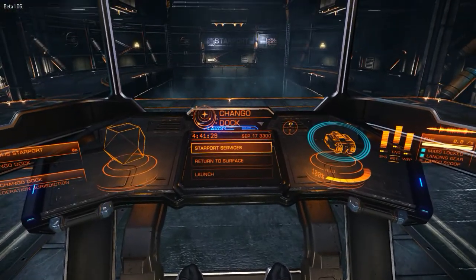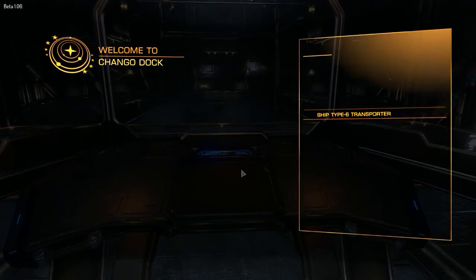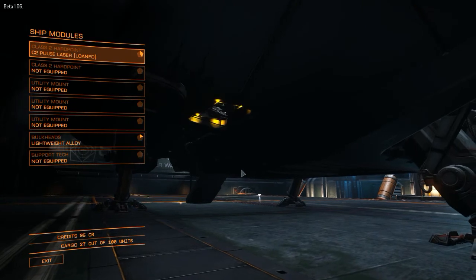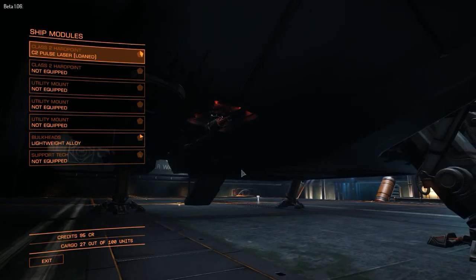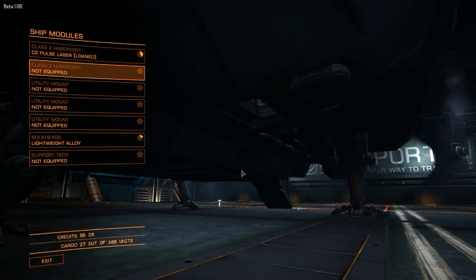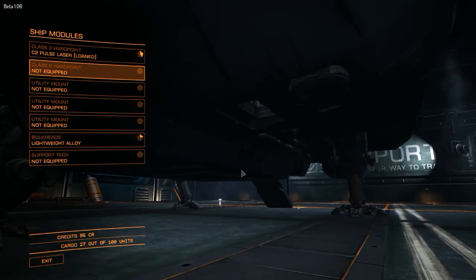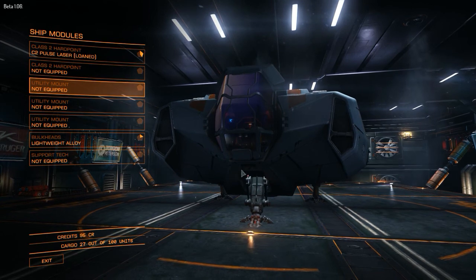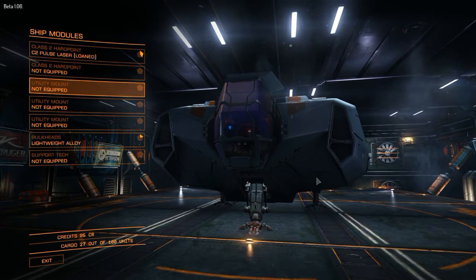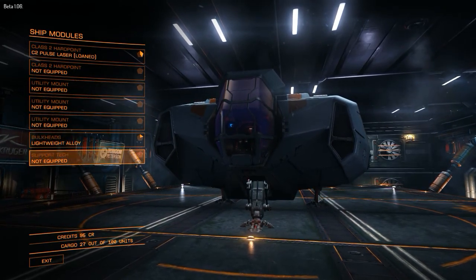It only has two hard points. Let's go to the fitting room. So there's the hard point down below, and there's two of them — one on each side. I only have one of them that's armed. And that's what it looks like from the outside — just this little bitty cockpit, and the rest is all cargo space. It's all glass.